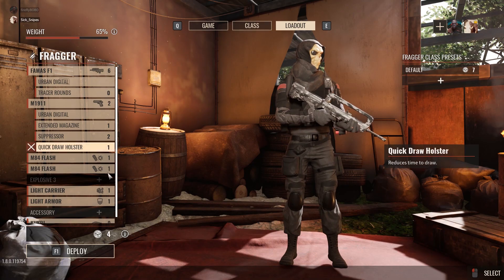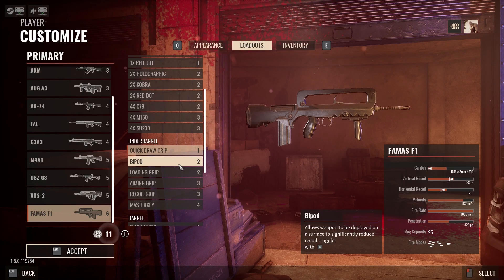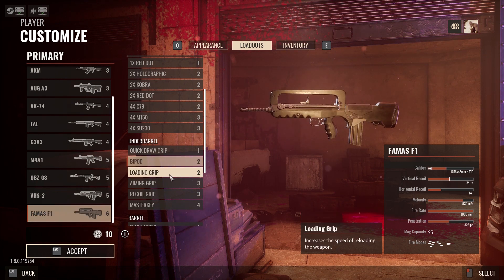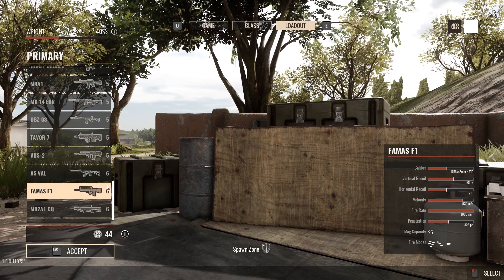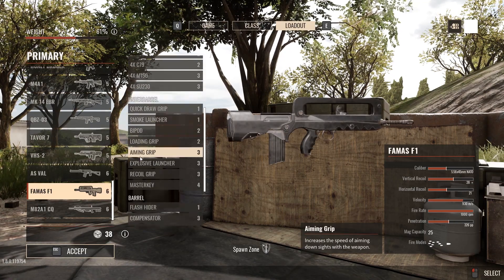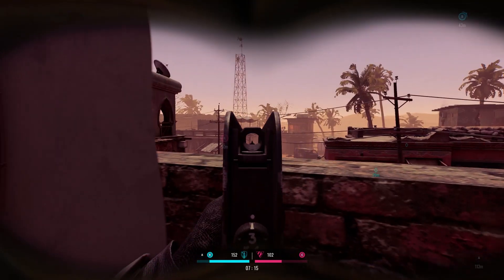The FAMAS F1, or Fusil d'Assaut de la Manufacture d'Armes de Saint-Étienne, is a service rifle contracted and produced specifically for the French Army. New Age technology of the 70s and post-war refinement of the firearm allowed them to make what was one of many notable rifles with a chassis composed primarily of polymer rather than metal. Light, functionally diverse, and geared for a new era of conflict.